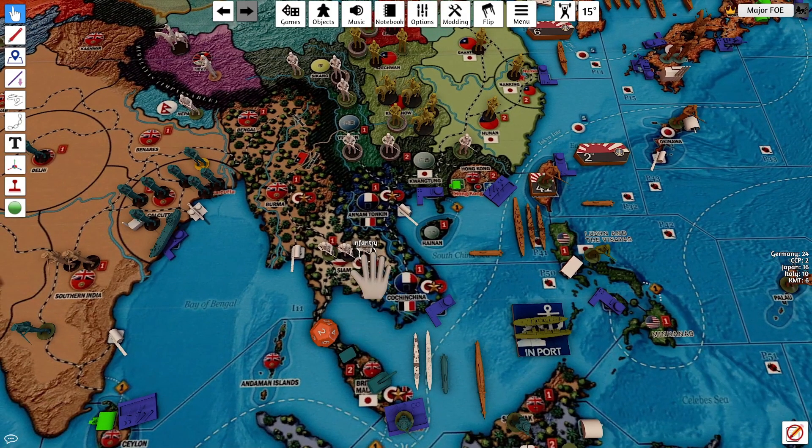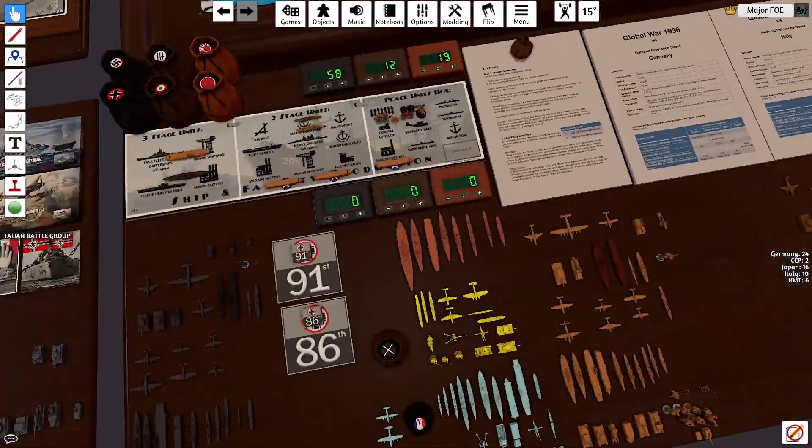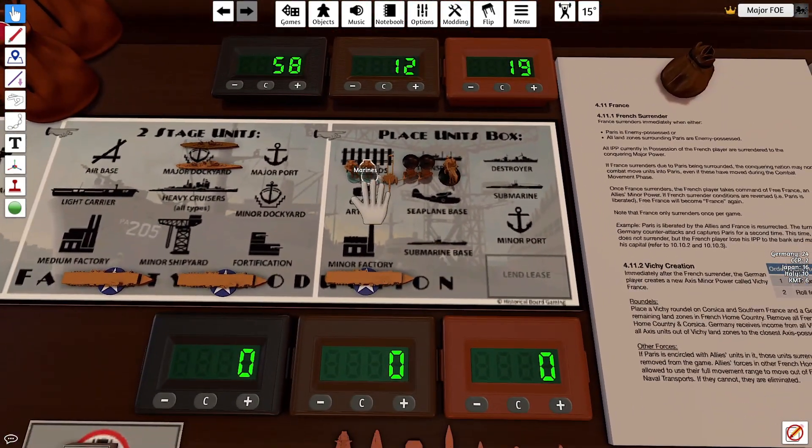I would prefer the tech but at least I'm getting something. Onto purchases: Japan has $19. We're going to spend eight on two marines, four on an artillery, two militia upgrades for four, and a cavalry for three. That's $19.